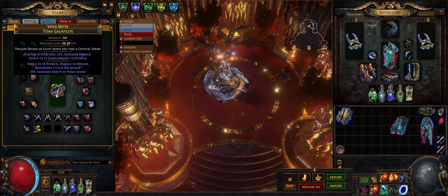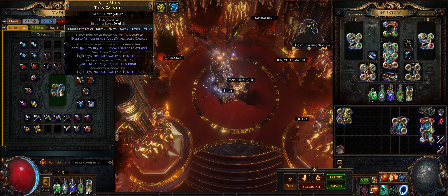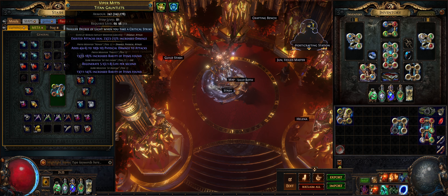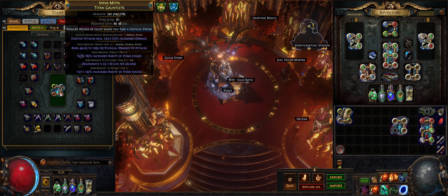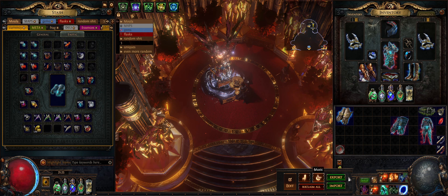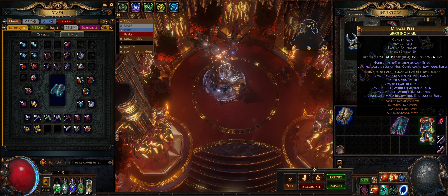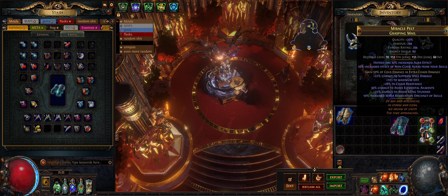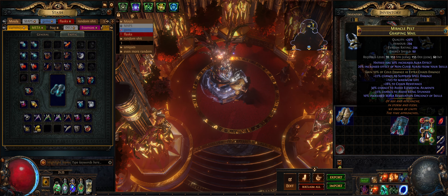If you're on the sixth tier and it reduces that tier, it will disappear — there is no tier seven. So that's how you actually manipulate the implicits, and it is very powerful. You can make some decent items. For example, here you have the Hatred 30% increased aura effect and the 20% increased effect of non-curse auras. That's how you make those mods — by using eldritch crafting for the implicits.